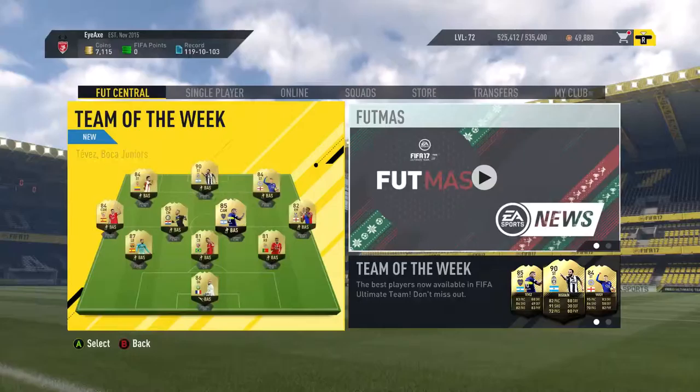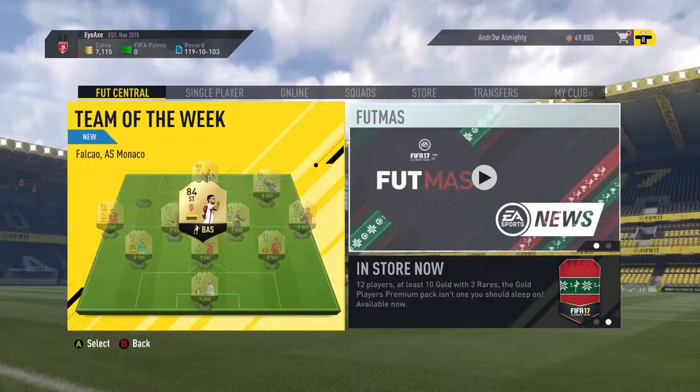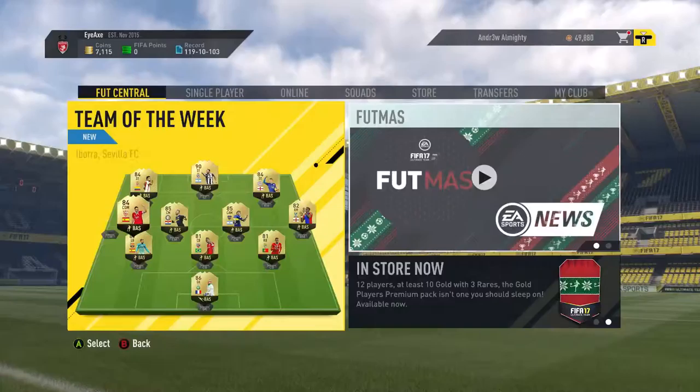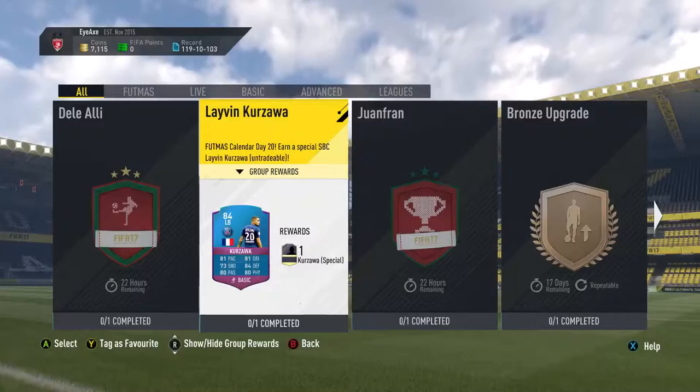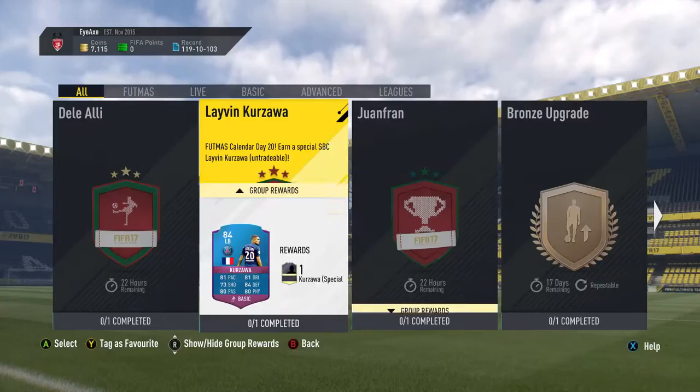Hello and welcome back to a brand new FIFA 17 video. Today we are back on the squad building challenges because today is the 20th, or at least when I'm recording it is. You might be seeing it a couple of days out of sync. Today we have an 83 rated Dele Alli, an 84 rated left back Kazawa, and an 85 rated Juan Fran. Looking at those cards from previous experience you'd think the squads you have to build would be rather difficult, but actually today is very, very different, so I'm very excited.